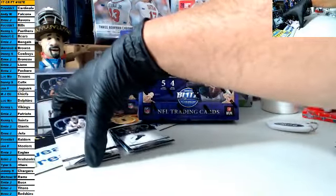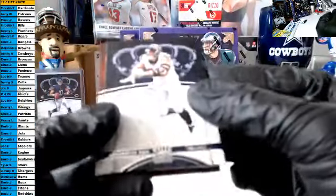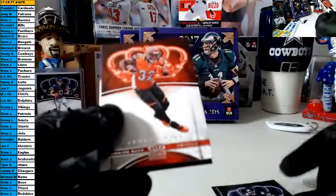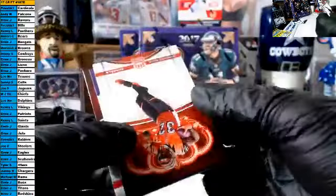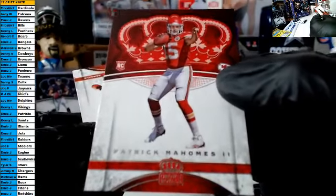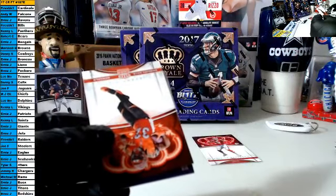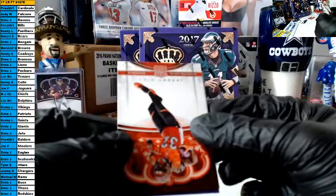JJ Watt, Leonard Floyd, Jeremy Hill — our rookie is upside down. Wow, that is sick — Patrick Mahomes! Our rookie — I will just leave him in a second — congrats to whoever the Chiefs owner is. We need to find one with ink. That is MJ.